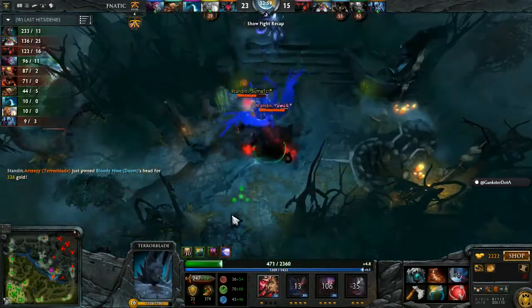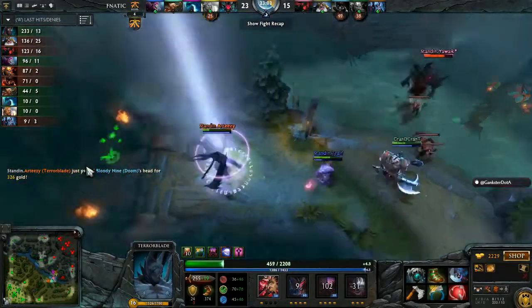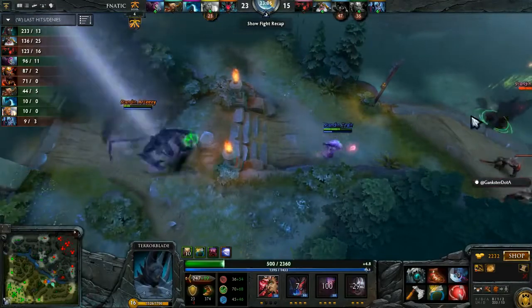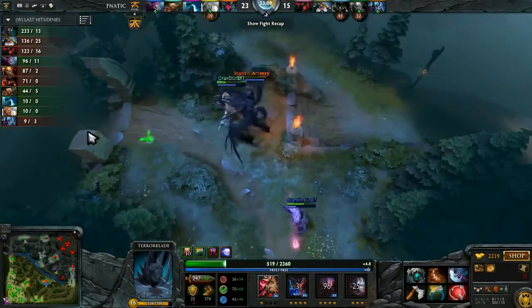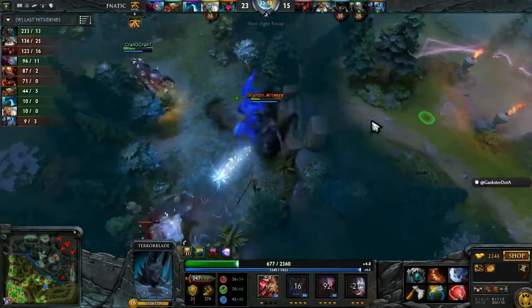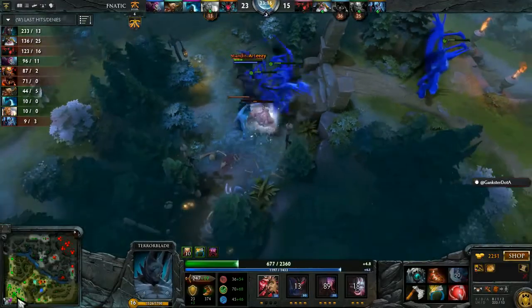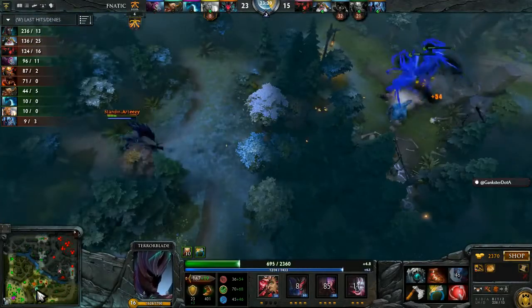Here comes Artesie, dealing damage to Blade 9. Artesie with the Assassinate timing — almost on point. Bahani was there to stun him off, and he'll be able to get away as they disengage beautifully. In the end it was a two for nil, along with the Aegis going down.